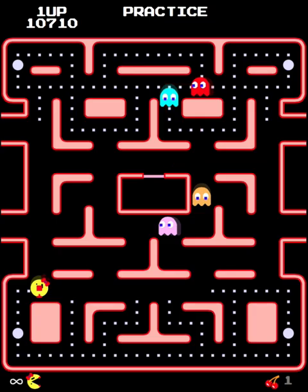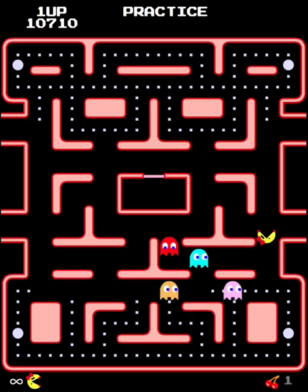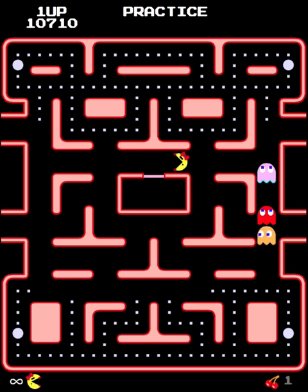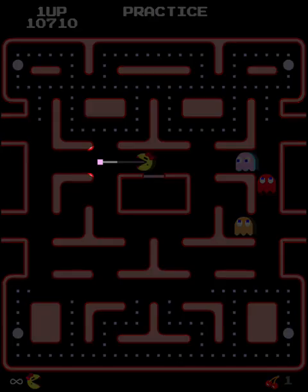Okay, so that's the red ghost. What about the pink ghost? How does the pink ghost decide to move? Well, the pink ghost is a lot like the red ghost, only instead of aiming for Ms. Pac-Man, it aims somewhere else. The pink ghost aims for a spot approximately four dots in front of whichever direction Ms. Pac-Man is facing. So in this case, the pink ghost would be aiming right there — it's aiming in front of me.